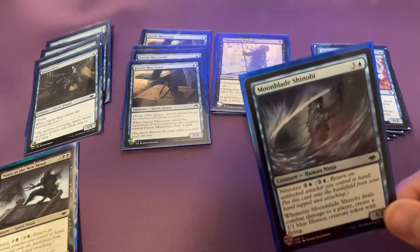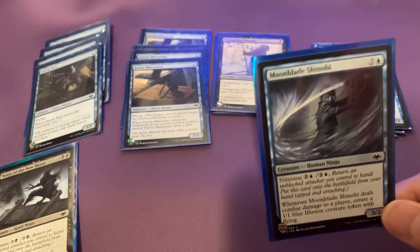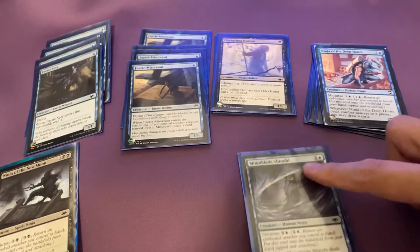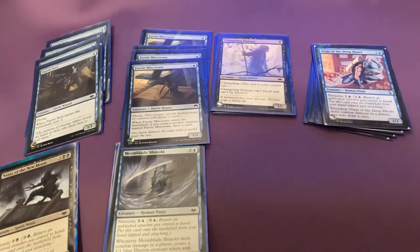I also run one Moonblade Shinobi. It's two and a blue, and when it attacks and deals combat damage, you create a 1/1 blue Illusion token with flying. So you want to be evasive if you can.